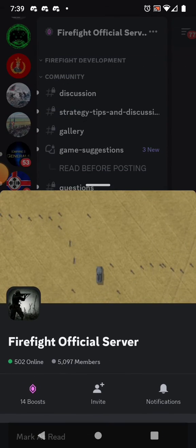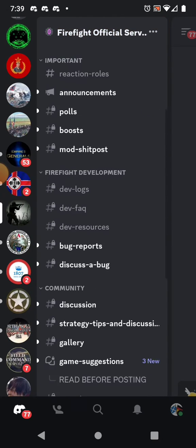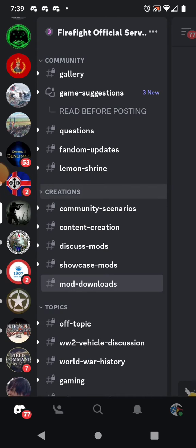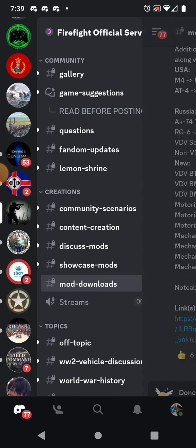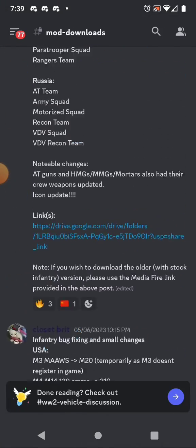So you go first to the Firefight official server, you go to Creations, you go to Mod Downloads and click on that, then scroll up until you see a message made by Jamus.